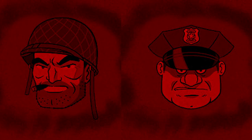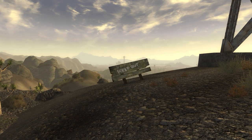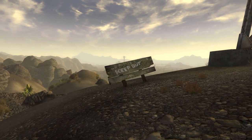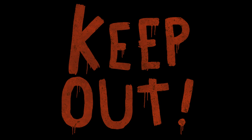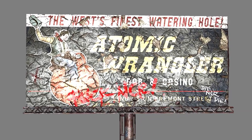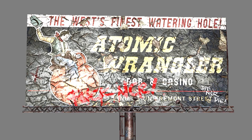There are a couple of unused graffiti assets. The first warns the player that there are raiders ahead. There's graffiti that says 'Keep Out' used several times throughout the core game, but there's also a red version with paint dripping from some of the letters that was never used. There's also a horizontal version of the in-game vertical 'NCR' graffiti that was cut.